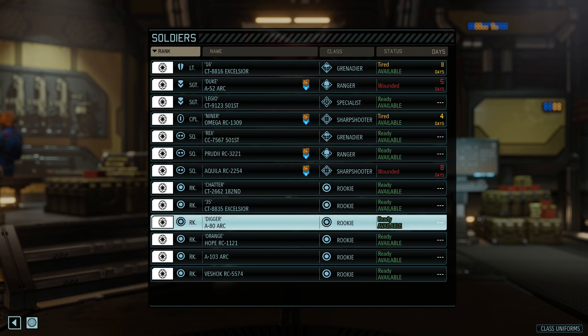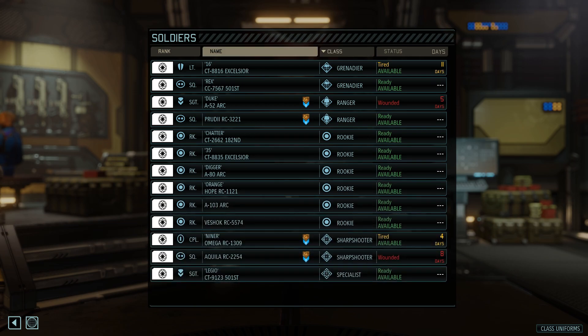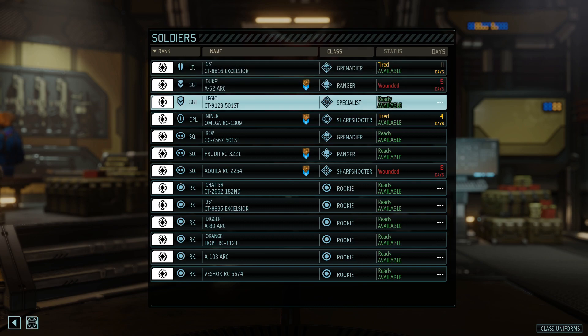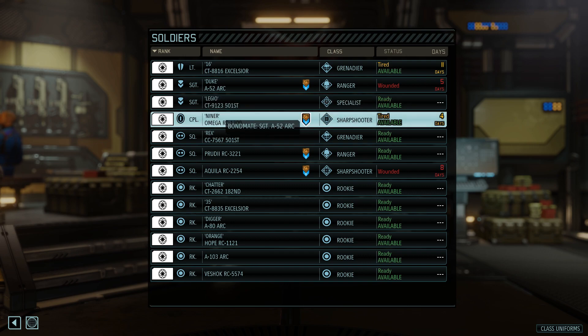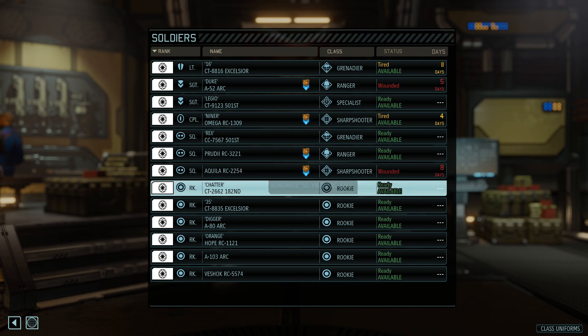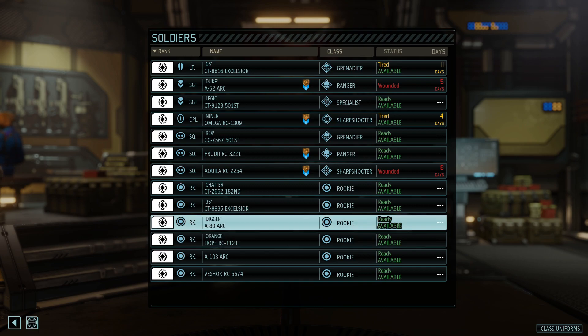Clocker is also one of those troopers, which is good. We're actually getting quite a number of ranked soldiers. Our highest rank right now is Excelsior, then Clocker and Legio are just under him, then Niner under them, then Rex, Prudy, and Aquila are all under them, and finally the rest who we have not used yet. Pretty epic, honestly. Pretty good episode — I hope you guys enjoyed it. Comment, rate, and subscribe if you did. Be sure to follow me on Instagram, Twitter, all those fun things. Till next time — I'll see y'all later. Peace.